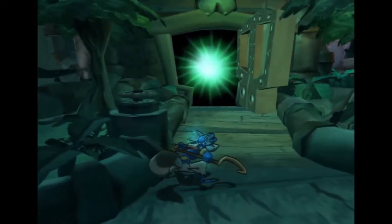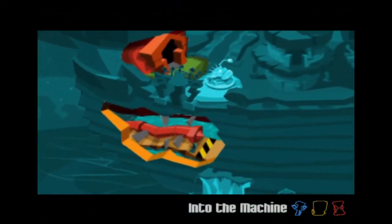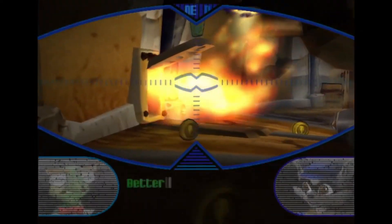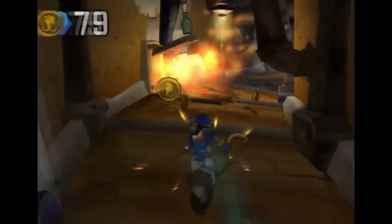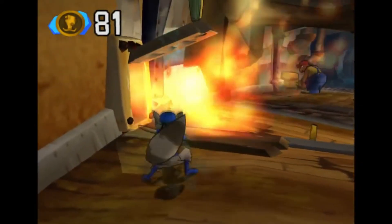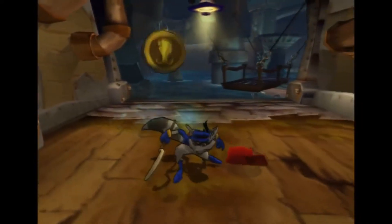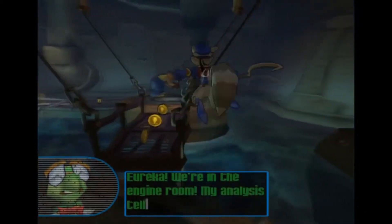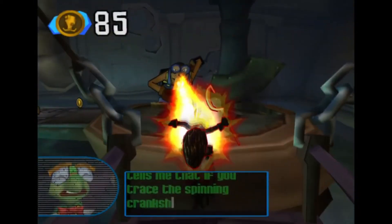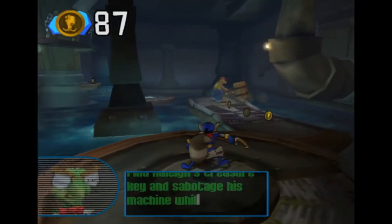He's one of those types of bosses, yeah? Better close those furnace doors! Jump and press the square button — that'll slam them shut! We're in the engine room! My analysis tells me that if you trace the spinning crankshaft all the way back to its source, you'll find Raleigh's treasure key and sabotage his machine while you're at it!